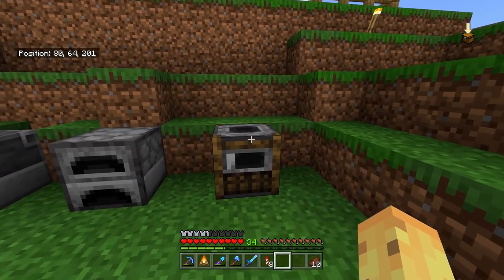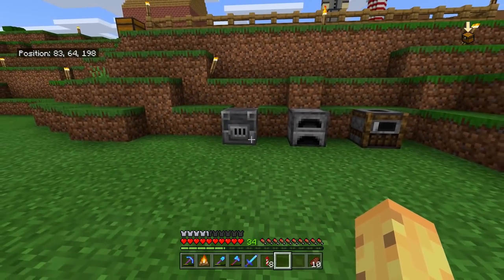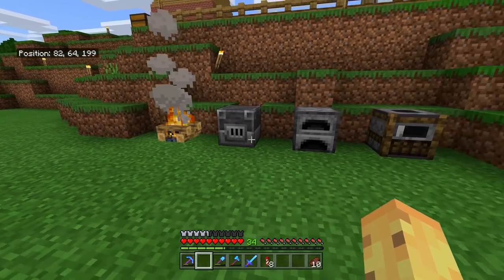They added the blast furnace and the smoker to the game. These both have roles inside Minecraft villages but they're also both useful to craft by themselves if you want to. But interestingly enough, they're not the only new furnaces available in this update — they're the ones people think of, but there's also the campfire available, which in some ways is better than all three of these furnaces.